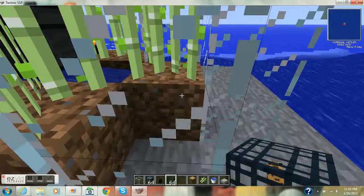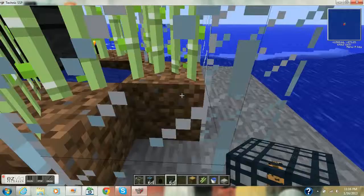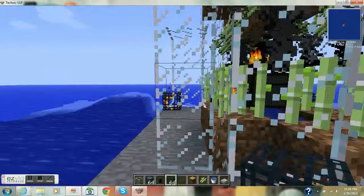We'll put some spiders on the corner to protect our EMC farm — not that anything will harm it in single player. Let's check on our EMC farm — look at that, one red matter already! It's been running for maybe a minute or two. That's really it for the EMC farm tutorial.